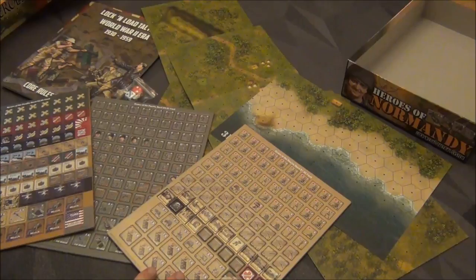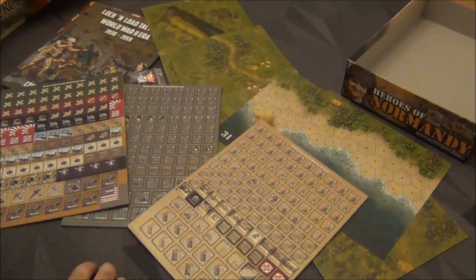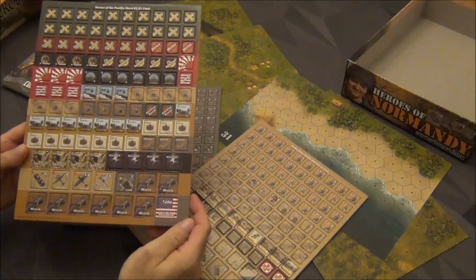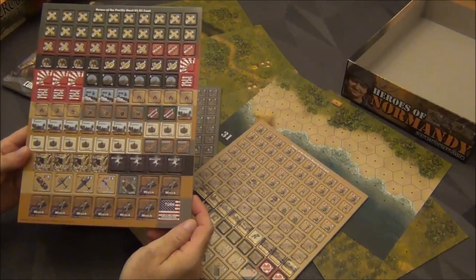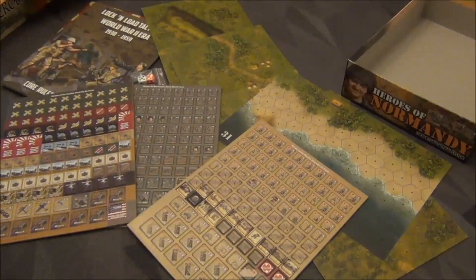That is Lock and Load Tactical Heroes of the Pacific. Not a ton of counters — only three sheets, but that's plenty and will give you all you need to play. Really great presentation; I love these new counters with nice big chunky rounded corners. So another great Lock and Load Tactical game from Lock and Load Publishing. If you haven't gotten it yet, don't hesitate to order from Lock and Load or your local game store. There are also Vassal modules that Lock and Load has put out for those who want to play online. Thanks for tuning in — see you next time.